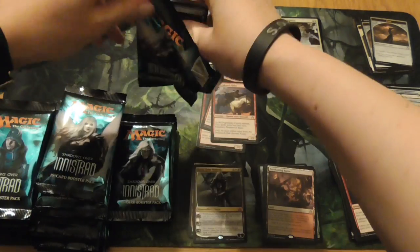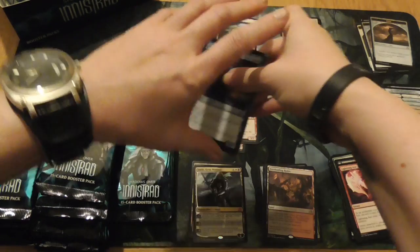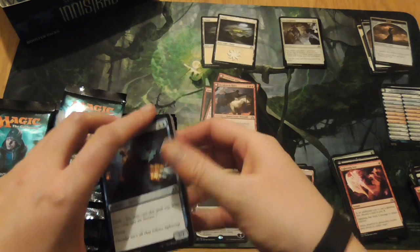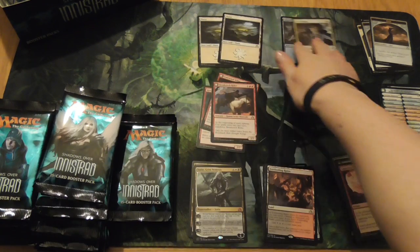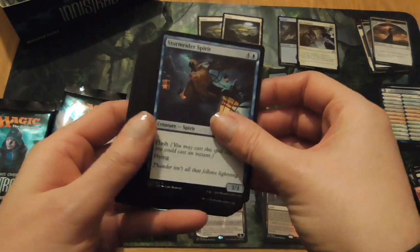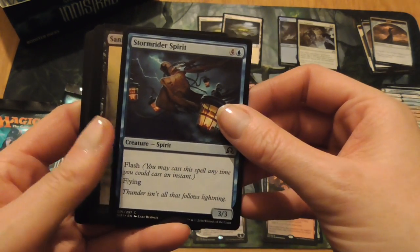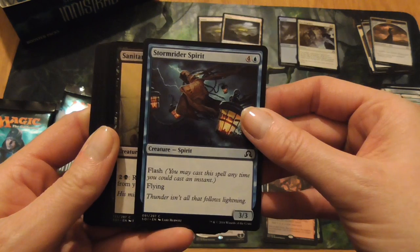What I'm seeing from what we've got so far is that we're probably going to want some extra lands with this lot, because we've only pulled a couple of normal lands and one foil. I'm sure everybody out there has got plenty of lands to be going with.